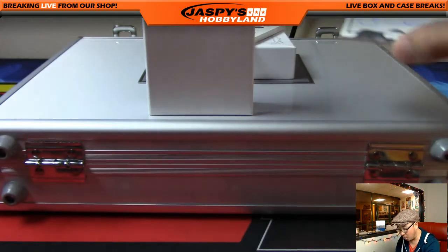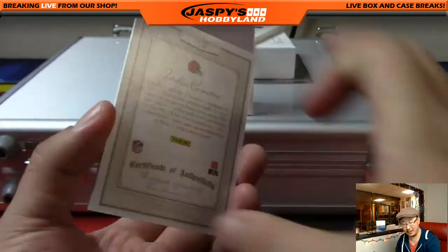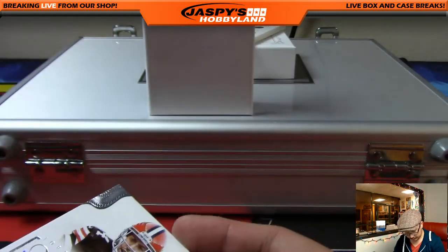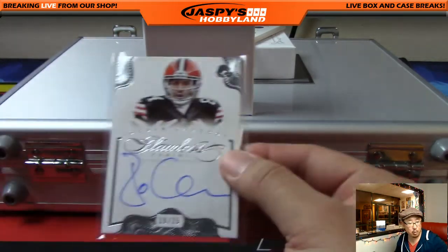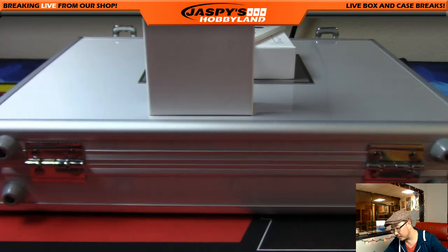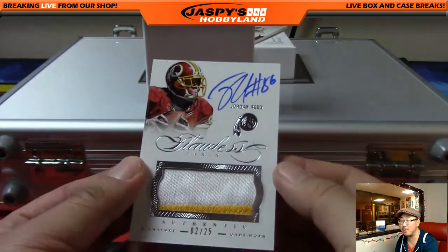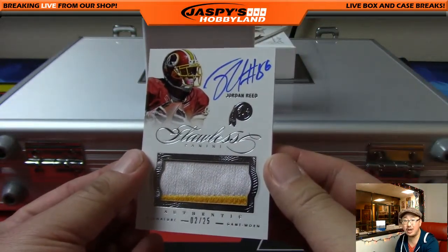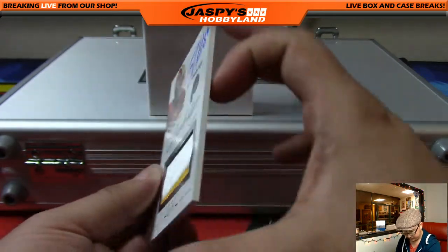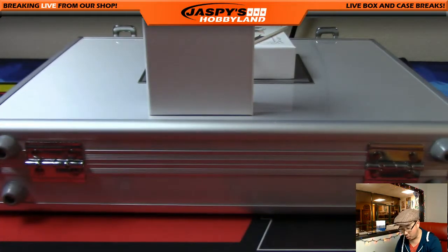We've got 19 out of 25, Jordan Cameron. Nice autograph — I like that big auto there. Jordan Cameron goes to Tim Peet with the Jordan Cameron. And another Jordan — 2 out of 25, Jordan Reed. 2 color patch and autograph. 2 out of 25 on that Jordan Reed, going to Adam Kay with the Jordan Reed.